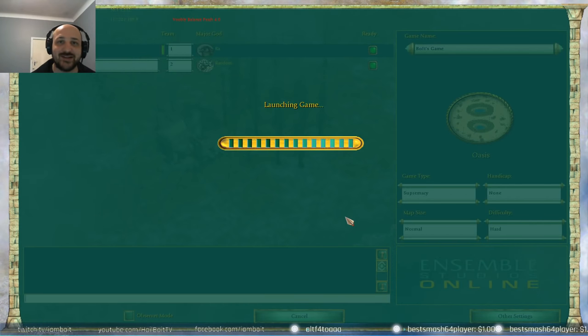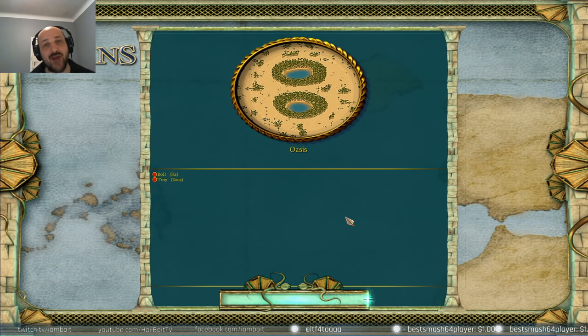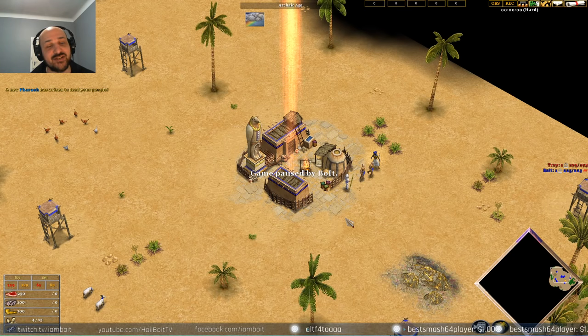What is going on everyone, my name's Boyd and I'm back with some more Age of Mythology: The Titans action — or should I say tutorial action, because we've got another build order for you today. This is the Ra two-town center fast farm build, and it's a medium-level build order for the sole reason that you don't get a single win condition.